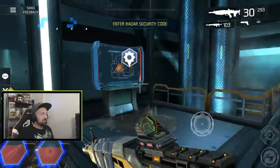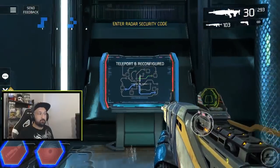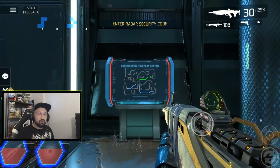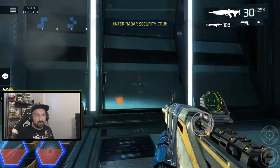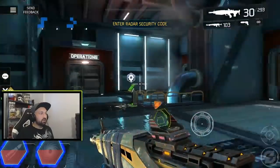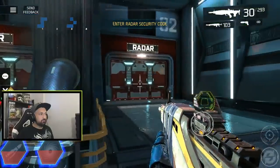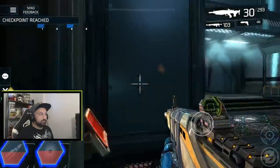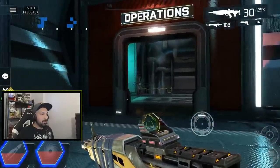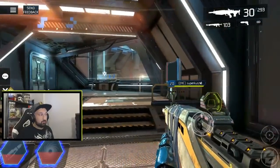Teleporter B is now reconfigured. Next time you go to the teleporter room the left teleporter will bring you to one of the codes you need. We've now unlocked the whole area. This is the radar room — this is where we configured teleporter B, this is where we're gonna input our codes, and if you go left it's where we were a minute ago, the console room.